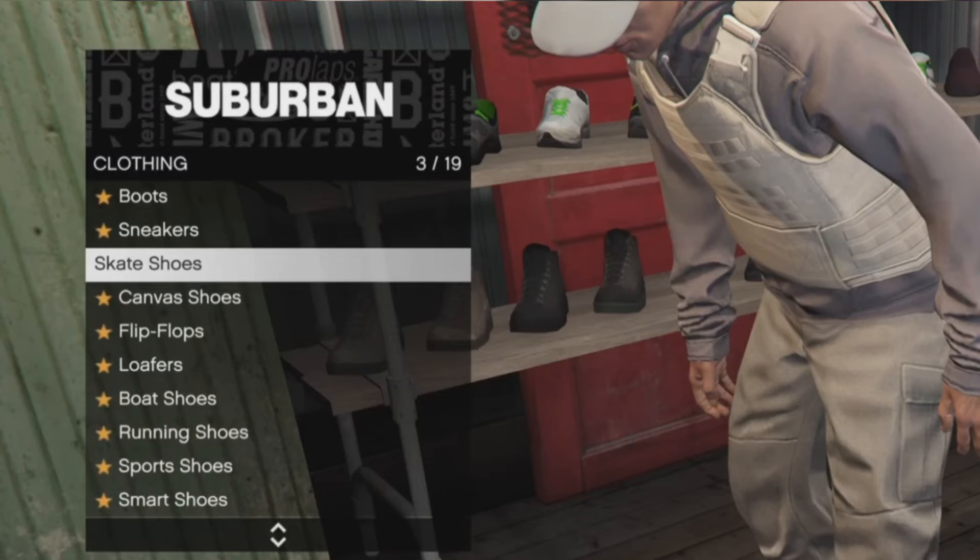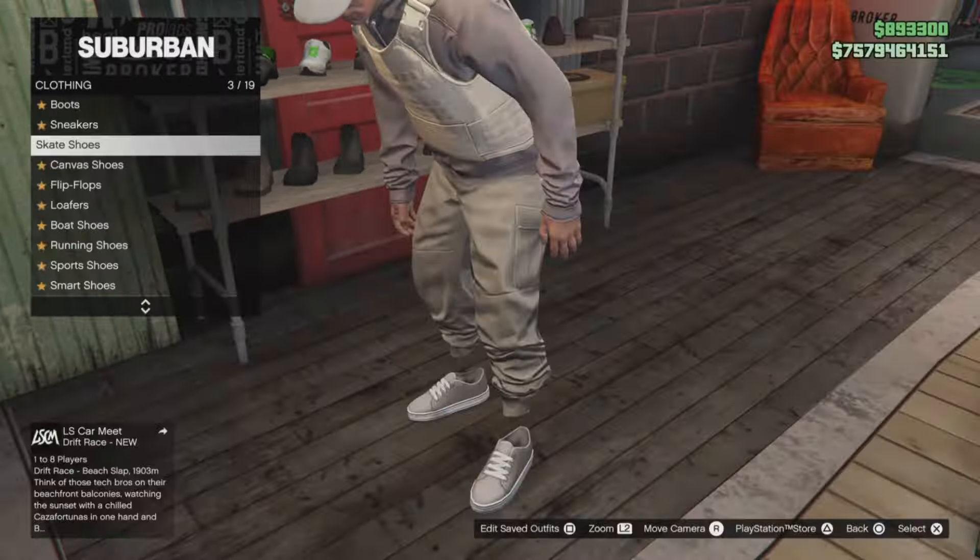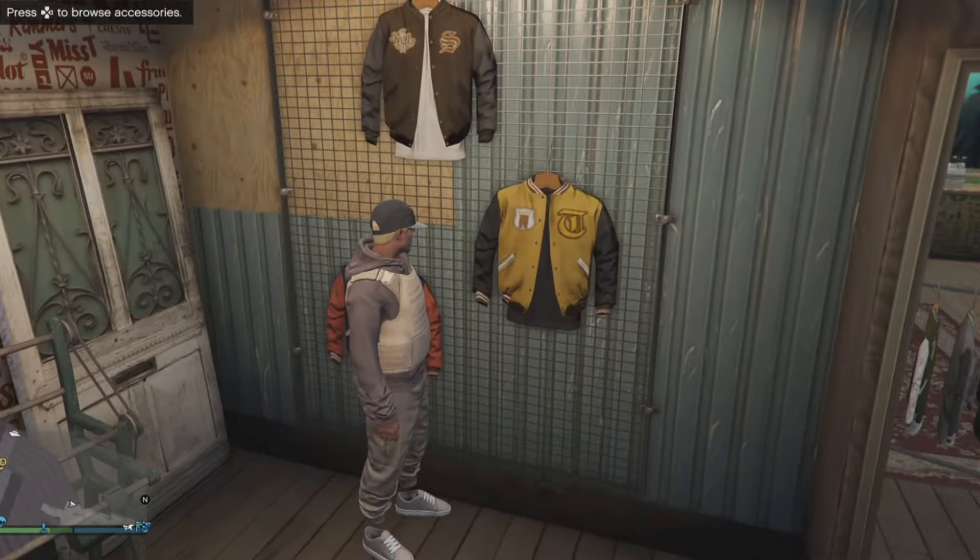The outfit is coming together. For shoes, head over to the shoes counter, go down to skate shoes number 3, then go to number 14 — tan skate shoes.